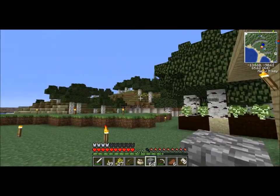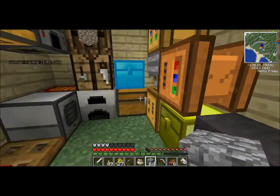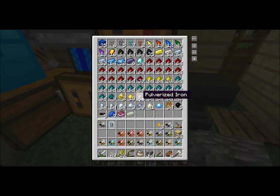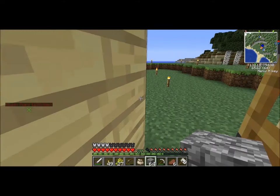I found a dungeon over there. That's fun — lit it all up. If we look in here: 24 diamonds, so we can start doing some awesome stuff. And I found a Smite 5 enchantment book in one of those chests. It's just awesome. So let's get to work on some bee stuff.